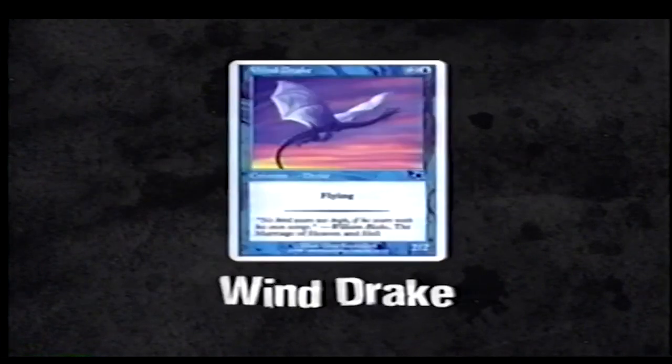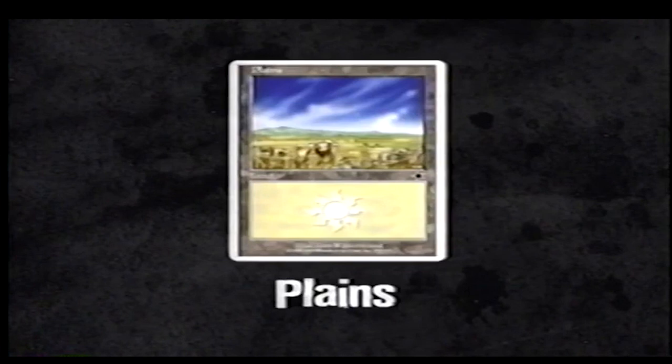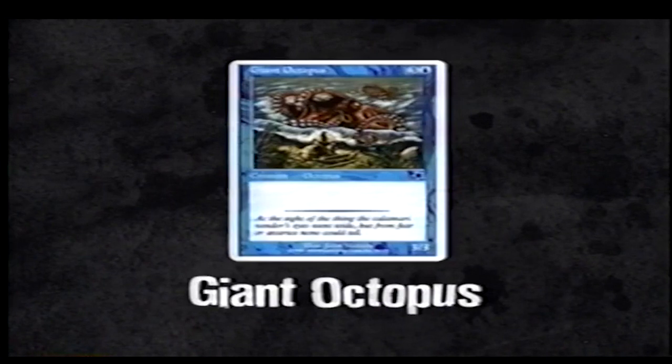The top card for player B should be Breath of Life, then Windrake, Wild Griffin, Knight Errant, Island, Island, Plains, Plains, Eager Cadet, Angelic Blessing, Plains, and Giant Octopus. Don't worry about the rest of the deck. Got it? Good.